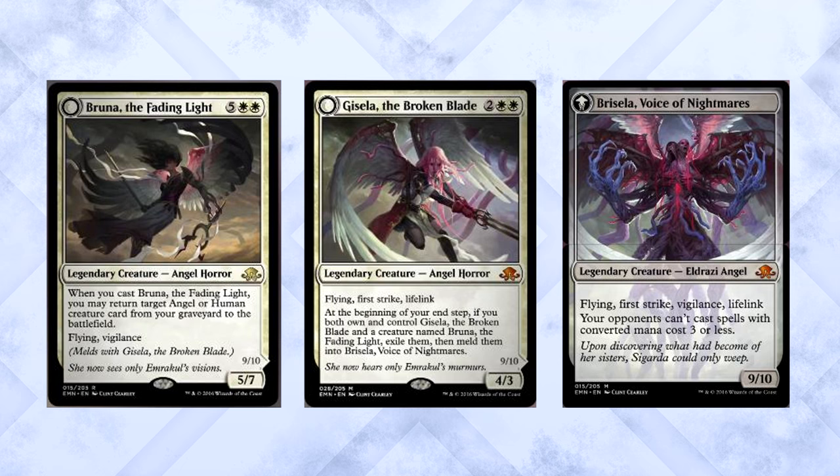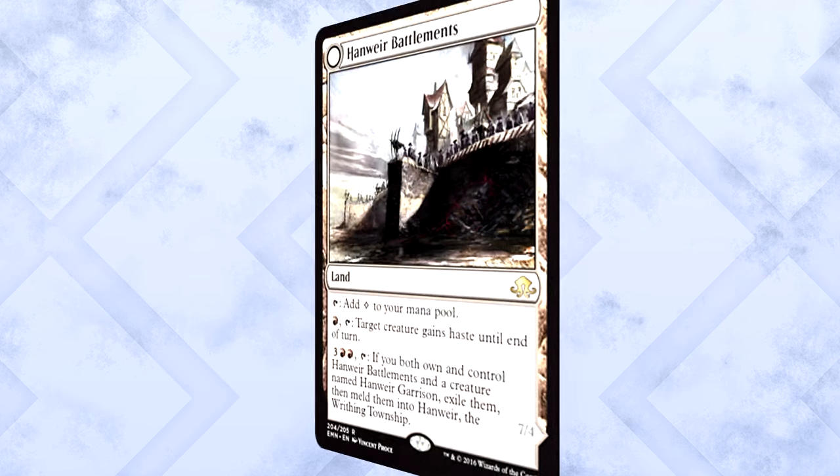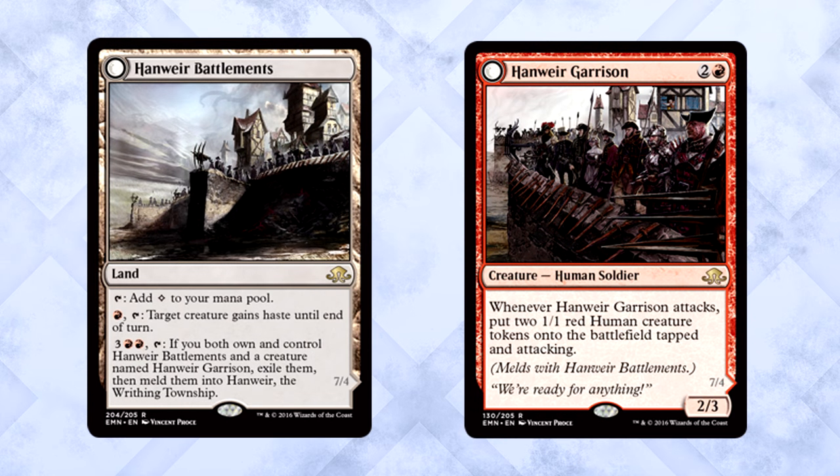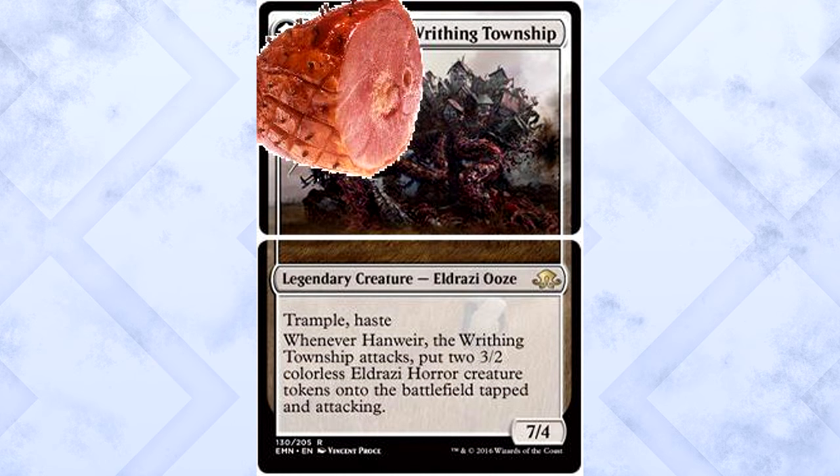Staying on the meld train: Hanweir Battlements is a land that taps for one colorless or can pay one red and tap to give target creature haste until end of turn. Hanweir Garrison costs three mana for a 2/3 Human Soldier — whenever it attacks, put two 1/1 red Human creature tokens onto the battlefield tapped and attacking. Pay three of anything and two red, tap the Battlements, and if you own both, meld them into Hanweir the Writhing Township, a 7/4 Eldrazi Ooze with trample and haste that makes two 3/2 Eldrazi Horror tokens whenever it attacks.